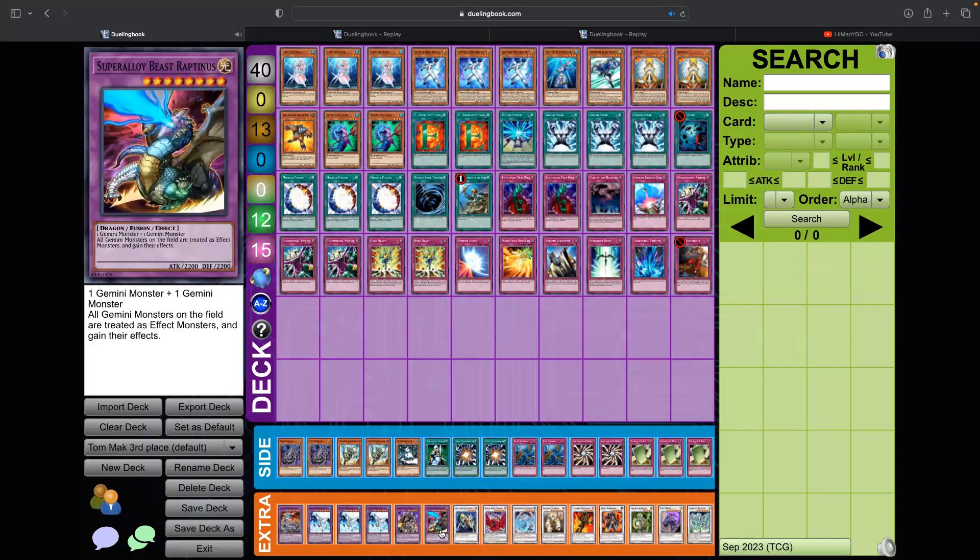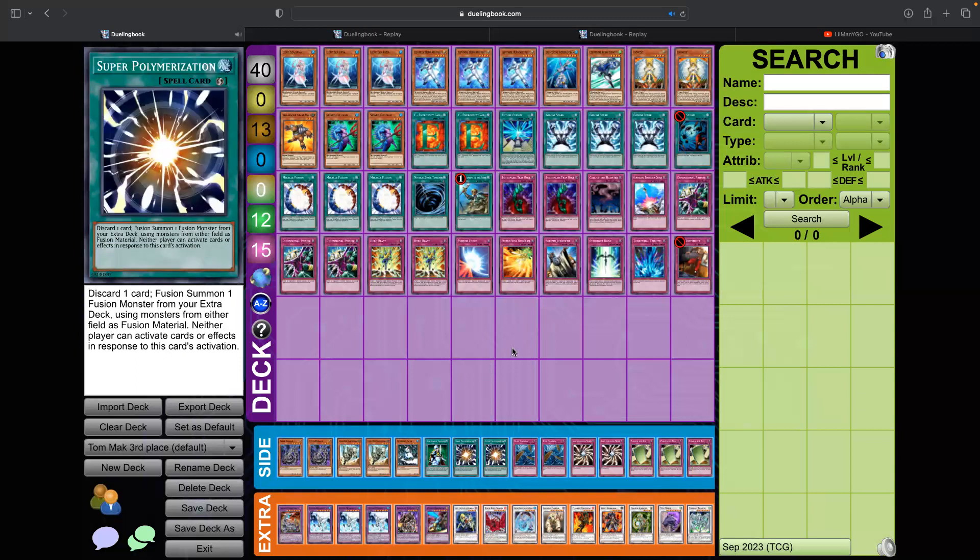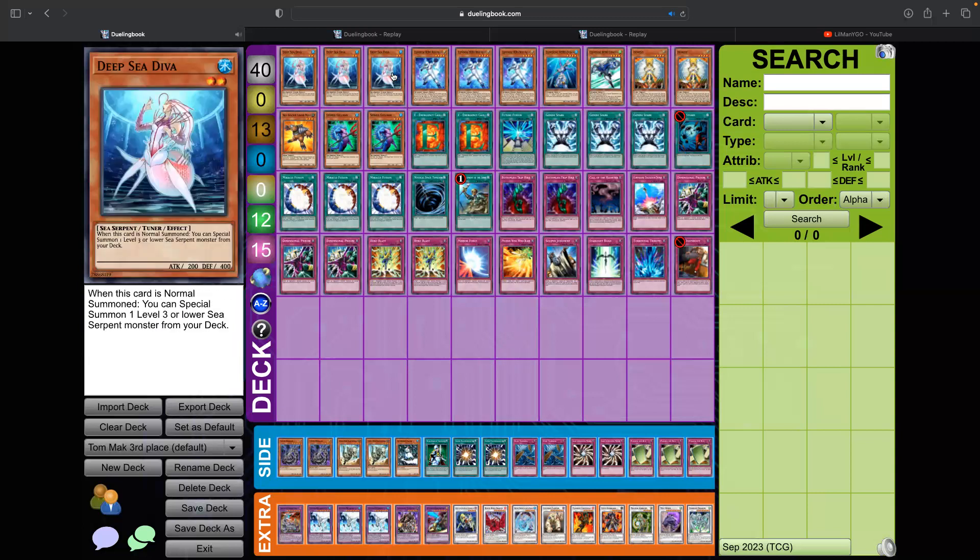In the extra deck, I actually made a mistake when I was playing these games — luckily it didn't come up — but he does not have Chimeratech in his extra deck; he has two Androids. He also has Super Alloy Beat Bison in the extra deck for the Gemini matchup, or maybe even the mirror match. Alright, we took this deck for a spin — we have a couple replays, so let's go ahead and look at them.